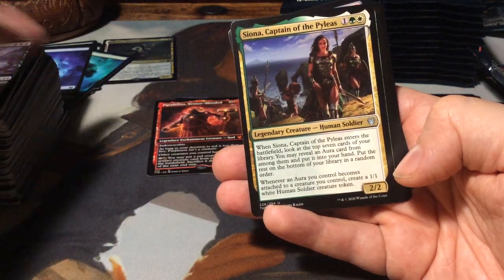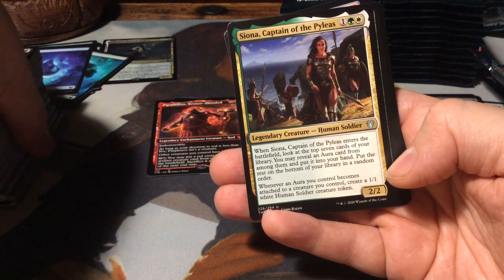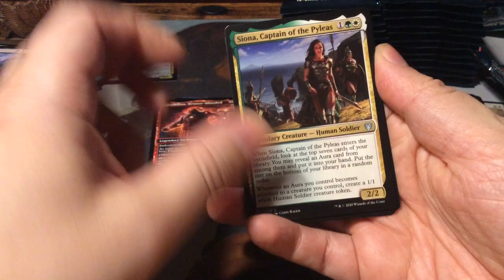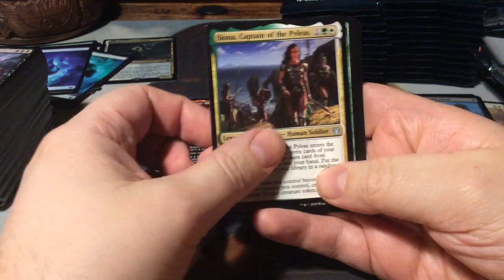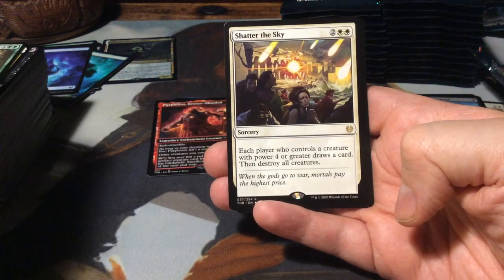Siona, Captain of the Pyleas - a lot of people call her Xena the Warrior Princess. I like to think of her as Penthesilea, the one from the Iliad who fights Achilles. Then we have a Cetessen Petitioner. And as a rare here, Shatter the Sky - for 4 it's a sorcery. Each player who controls a creature with power 4 or greater draws a card, then destroy all creatures.